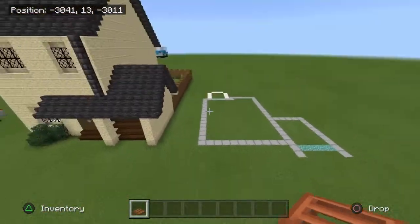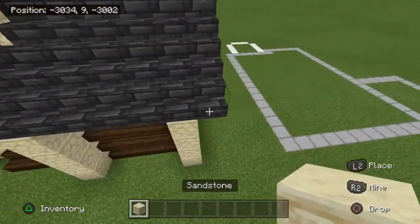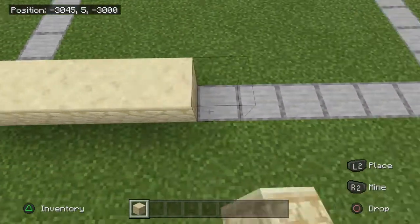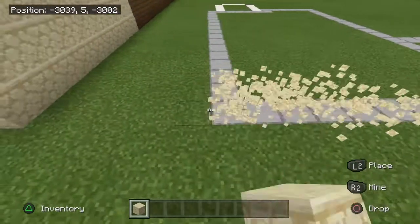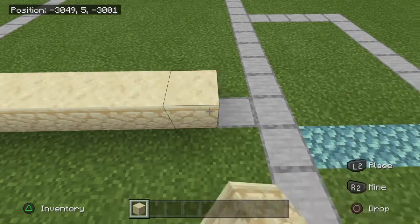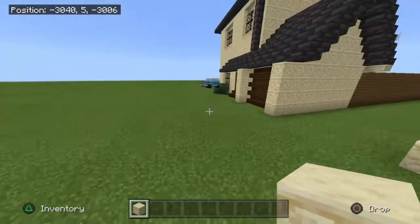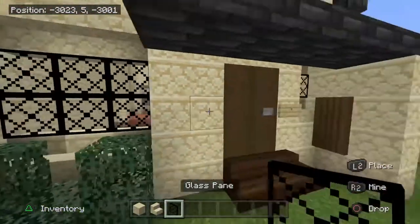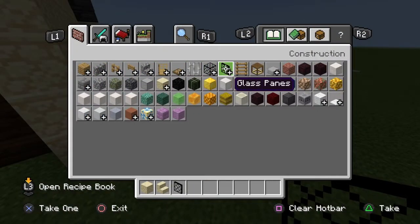Here I have already laid it out. So first of all grab your sandstone and fill. I'll restart: 1, 2, 3, 4, 5, 6, 7, 8, 9, 10, 11 here. And this is going to be this part. With these windows you can use any window you like.